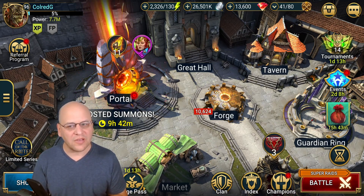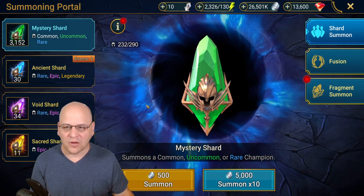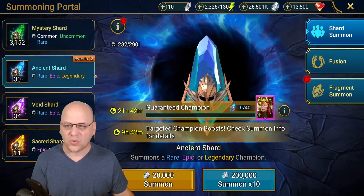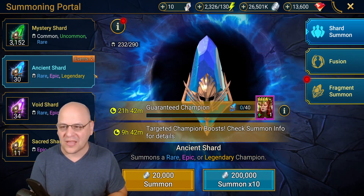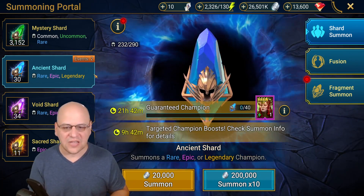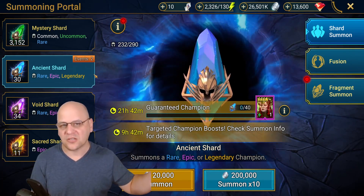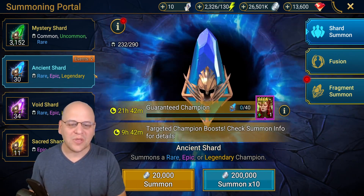So if you want to know what's going on with these events, you need to click on the portal and you can see right away there are a couple of differences. We have an events announcement in the ancient shard tab — it says events two, so we have two events going on. We have a boosted summons announcement here and a glowing portal.